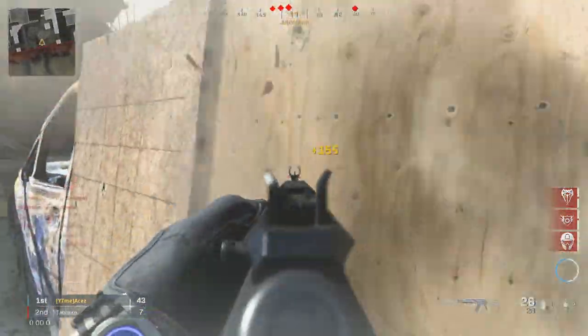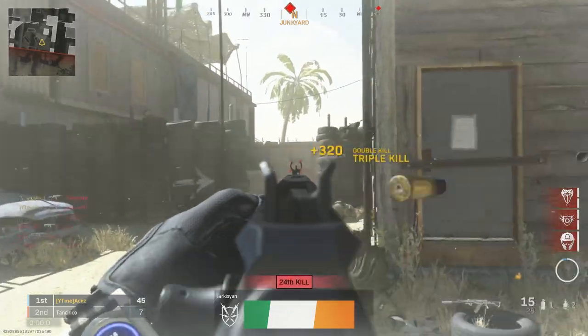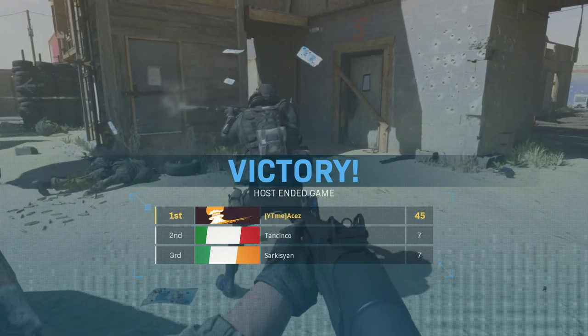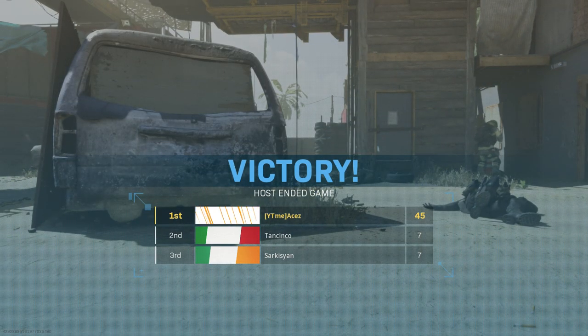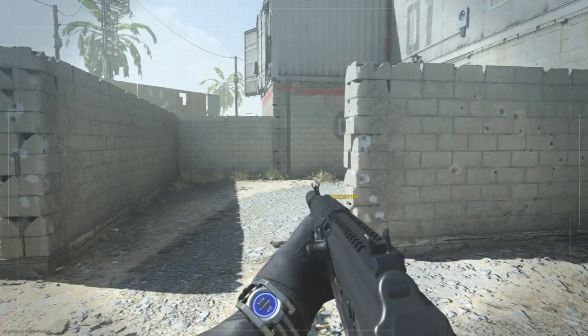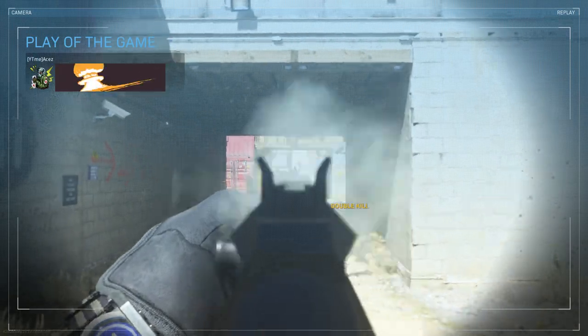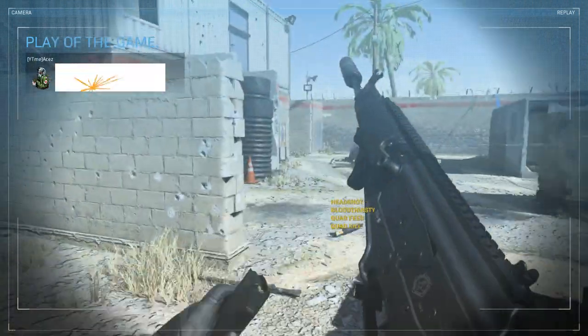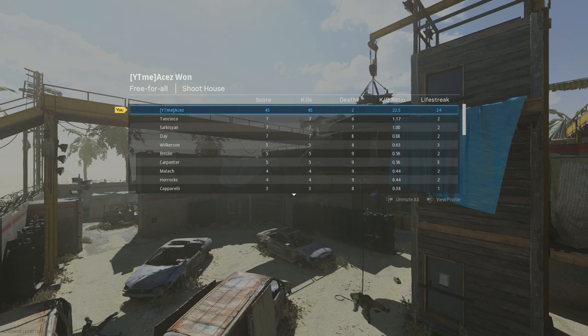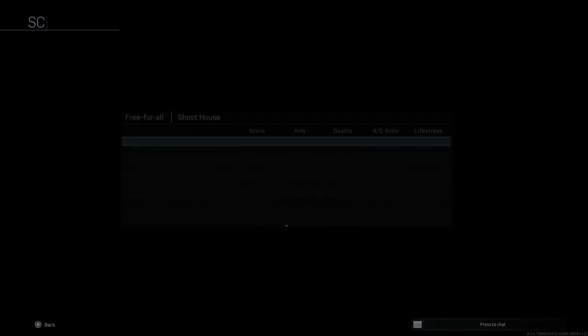That's pretty much just the first look at the Galil. I think we're going to end it off here — it's fun, it's definitely a cool weapon. I'm more excited for the Vector and to level that gun up, but this felt really really good too, so we'll see what happens. If you guys enjoyed it or have any questions, drop them in the comments. Leave a like, subscribe if you're new — we're uploading tons of Modern Warfare content over the next couple days to wrap up Season 4 content. Check out the membership option as well. Thanks so much for watching!